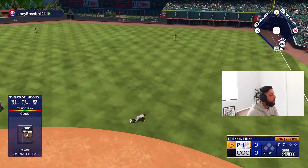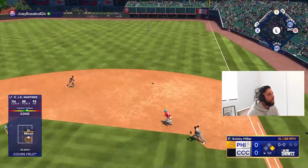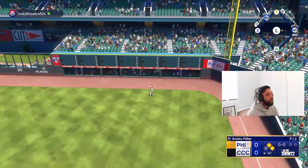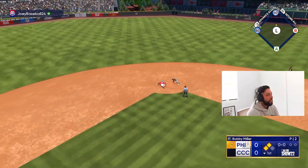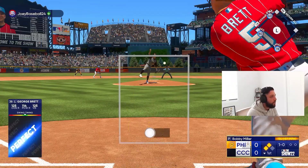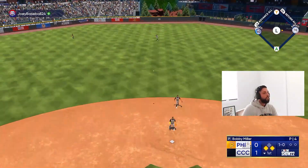That's gonna get through the hole — out of reach for the diving infielder, we'll take that base hit right there, starts the inning. JD Martinez again — is that off the wall? Yes it is! Is that gonna be a double? Yes it is — just in there, we'll take it.